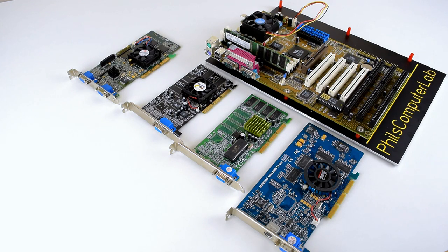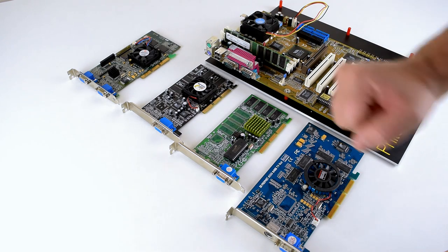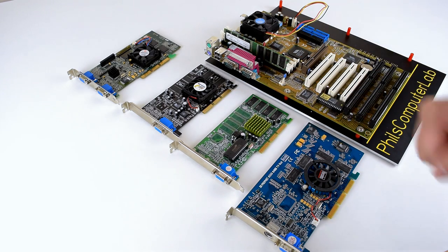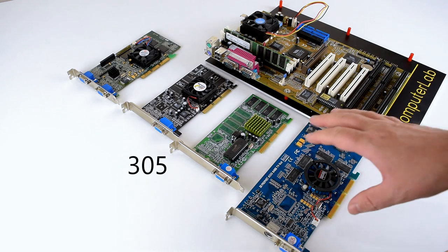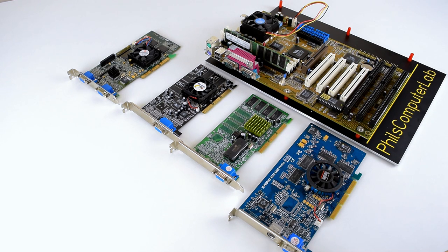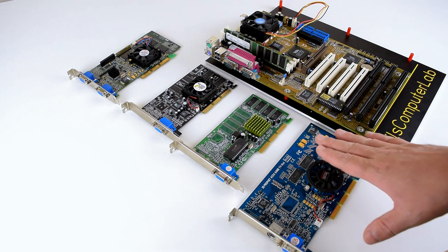I received a lot of messages and requests to look at these cards in particular. We've got the G400 Max from Matrox, a card from S3 — the Savage 2000 — a card from SIS, the 503, and then a very interesting card from PowerVR with the Cairo 2 chip, the Hercules 3D Prophet 4500.